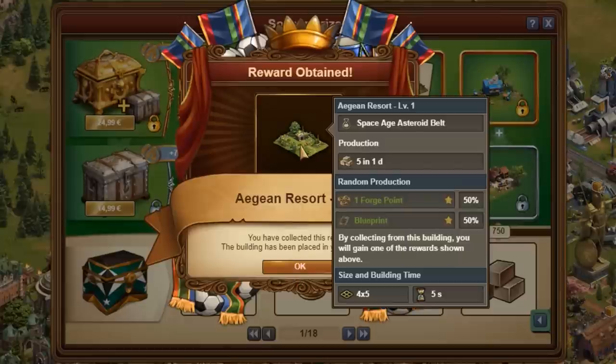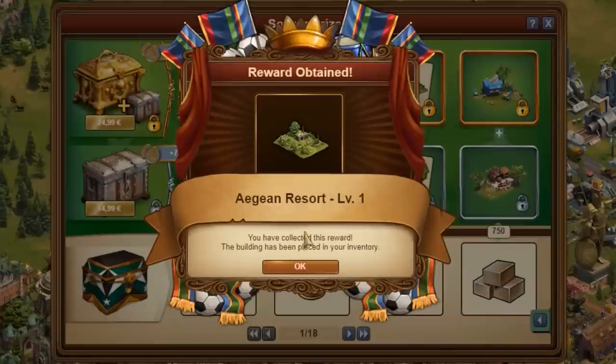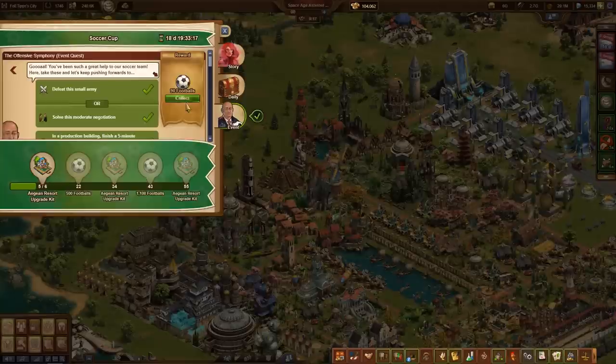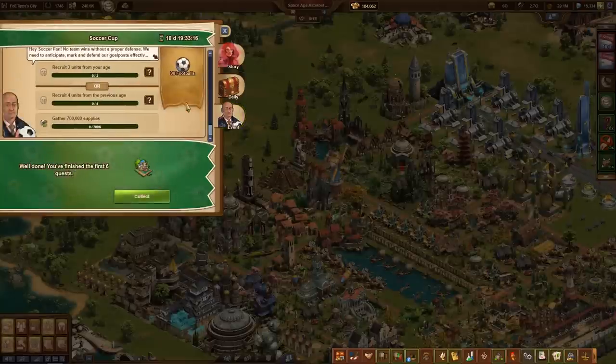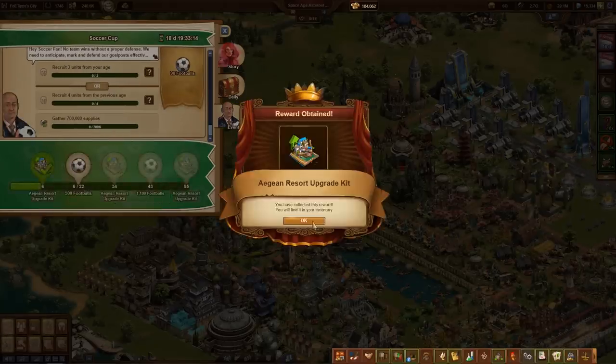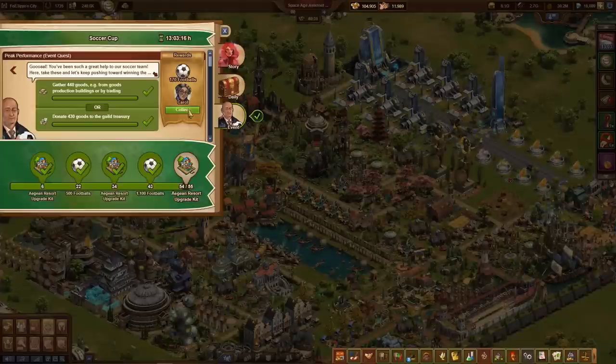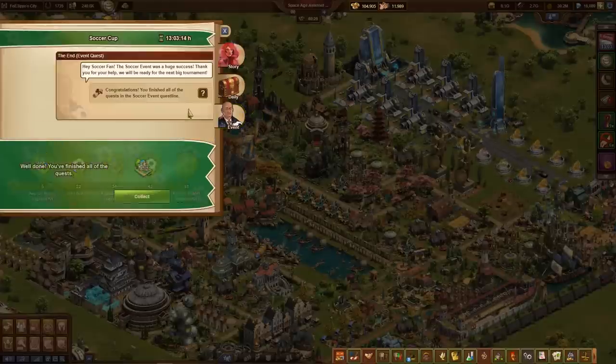The first grand prize is immediately available for collection at the start of the event. Every other grand prize is an upgrade kit for this year's grand prize, the Aegean Resort. The Aegean is the part of the Mediterranean Sea where most of the Greek islands are located. After the level 1 version is available as the first grand prize with no upfront activity, milestones 6, 34, and 55 each provide an upgrade kit.